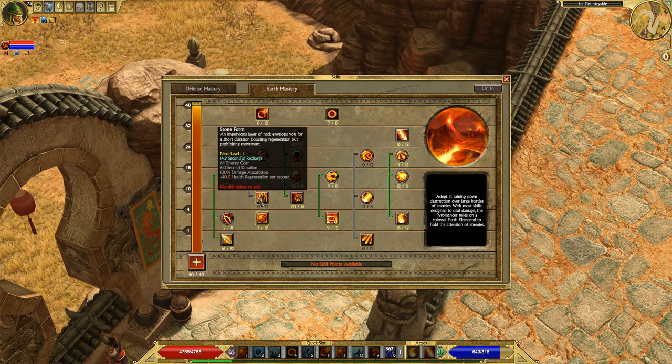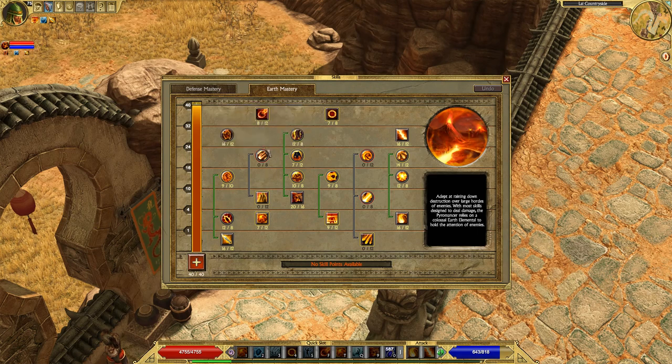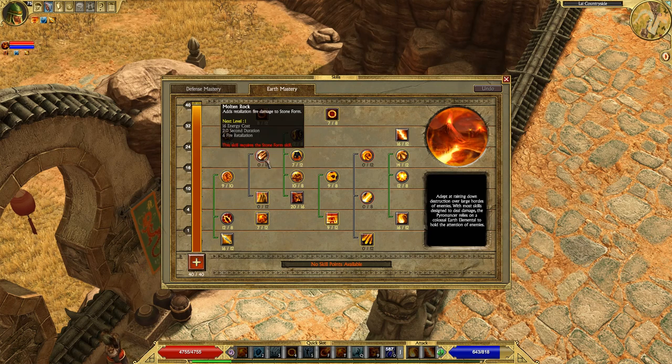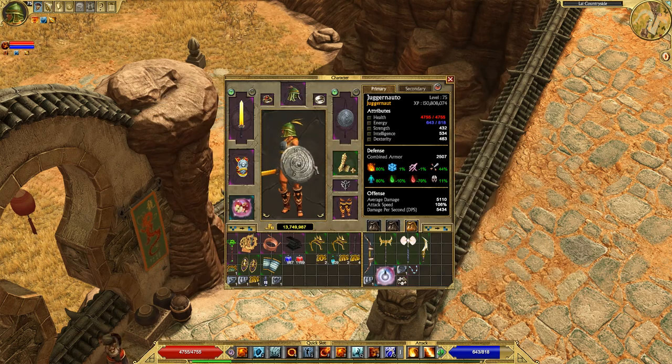Stone Form is an ability I didn't get because I honestly don't like it, though it is pretty good and a lot of people do get it for earth mastery. Essentially it makes you immune to damage, boosts health regeneration a little, and gives fire damage reflection if you invest in the passive. I personally don't use it, but other builds — particularly reflection builds — might want to incorporate it. It's completely up to you.